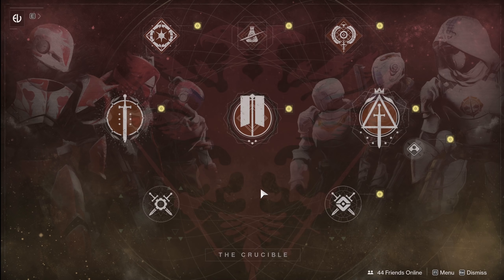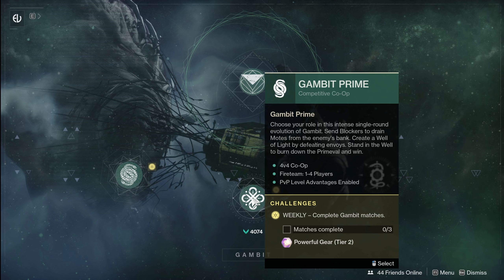You've also got Breakthrough for your 4v4 rotator — kind of the old comp version. For your core playlists you've got Elimination, Rumble, Control, Survival and Freelance for comp. And then your Classic Mix, which is kind of toxic because it's connection-based only — people are stomping because there's no skill-based matchmaking, just chaos.